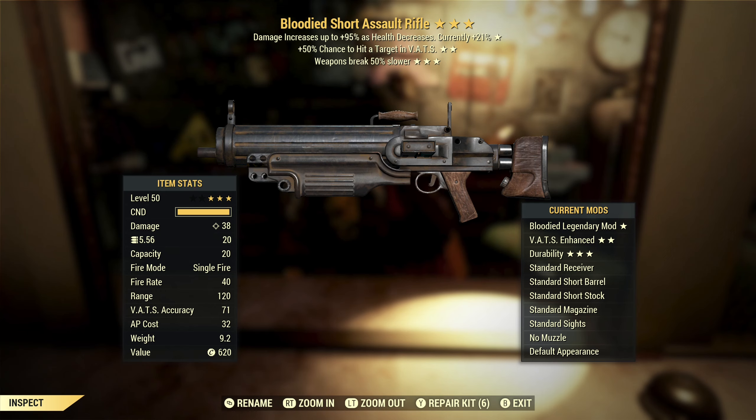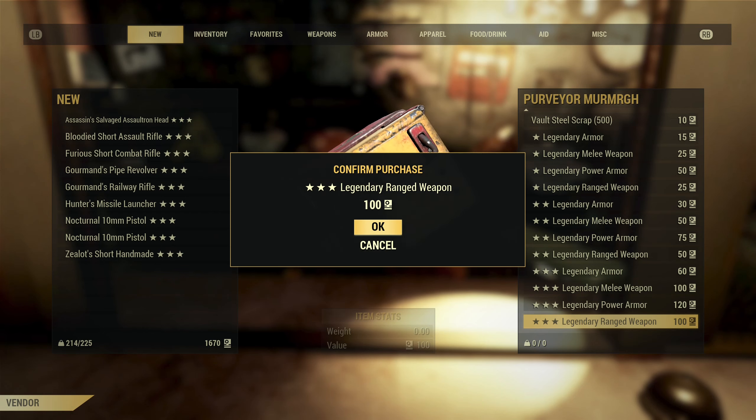Next, we've got a bloodied assault rifle with VATS hit chance and weapon breaks slower. Bloodied — that's a good effect. VATS hit chance is also a good effect. Weapon breaks slower — these don't break particularly quickly, so I don't think that third star is all that great. It would allow you to run without Gunsmith if you want, but overall this is okay. We're starting to trend in the right direction.